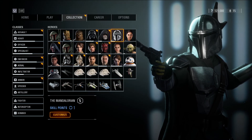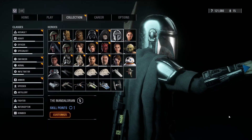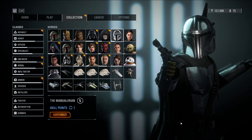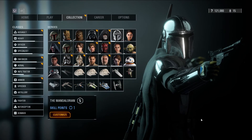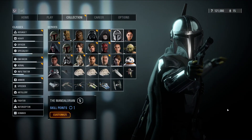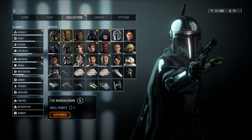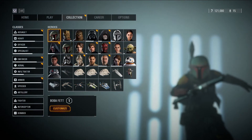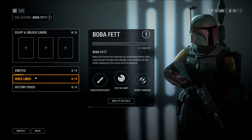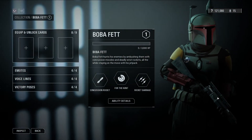Hey everyone, we are back for another episode of Let's Play Star Wars Battlefront 2 multiplayer. We've downloaded a mod — it's Mando himself, the Mandalorian — basically a skin that replaces Han Solo's character. Another modification I've downloaded is Boba Fett's new Season 2 armor. Nice, isn't it? Let's look at it up close.